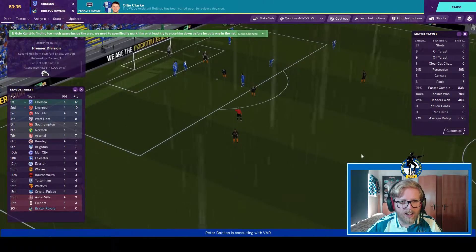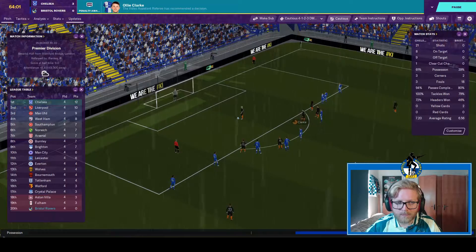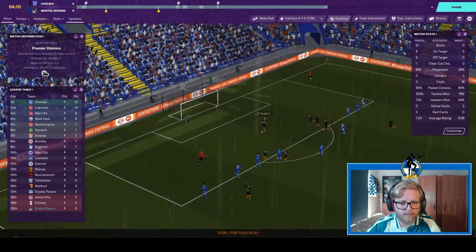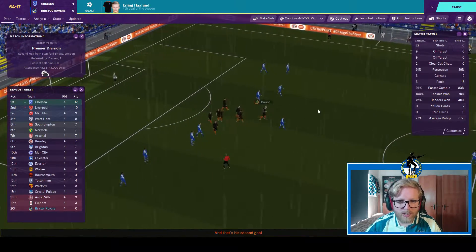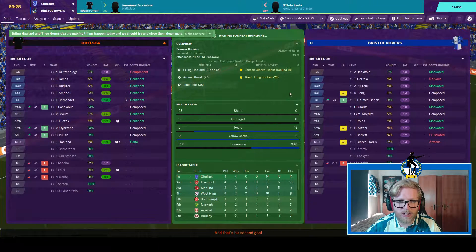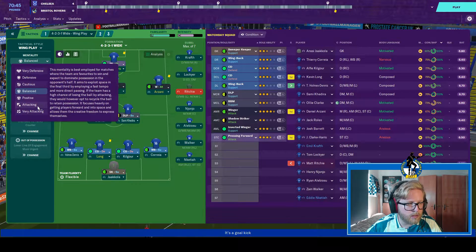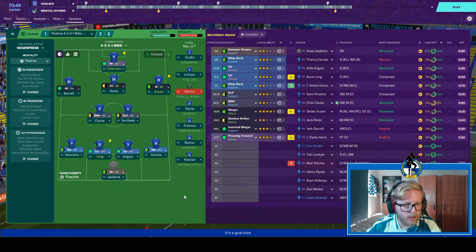Chelsea have a free kick — Polsic brings the ball into the penalty area and that is a penalty. Yet again another Premier League match, another penalty. This will make it Chelsea 4, Bristol Rovers 0. I'm not sure what to say anymore. Let's try something different — go very attacking, or maybe switch back to a gegenpress again.